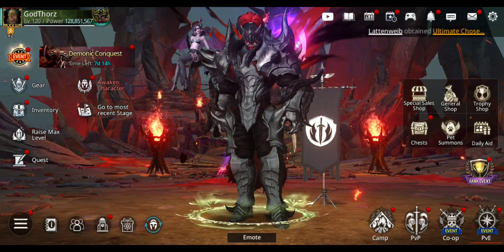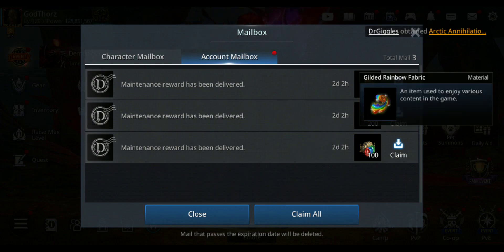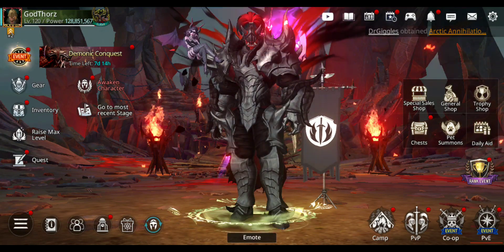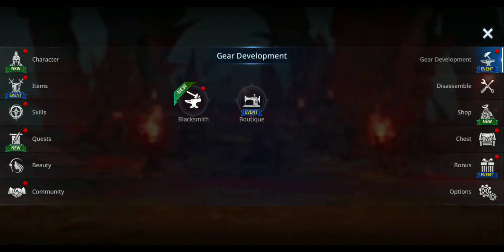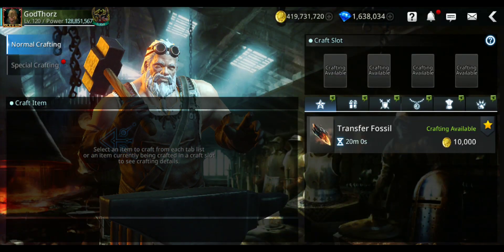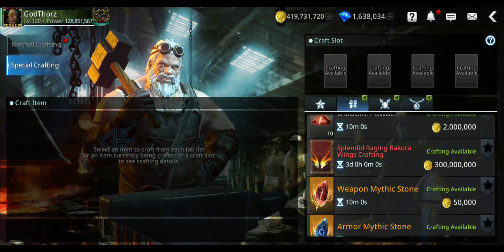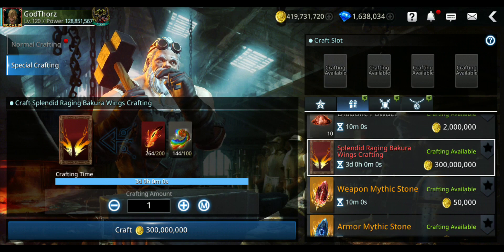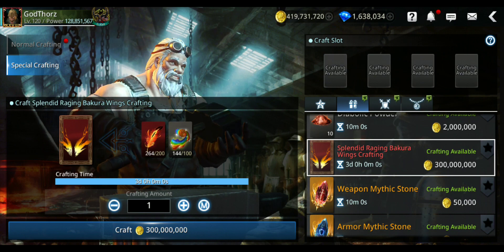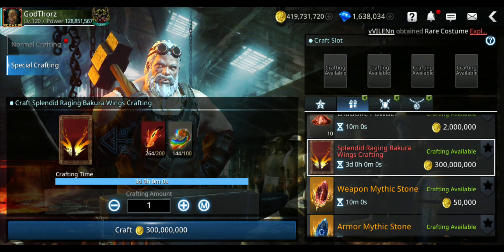Let's get the best wings. We got these ones for free, so let's claim them and go to crafting to get the Splendid Raging Bakura wings. Oh my gosh — 300 million gold! No way, I didn't know. That's so expensive bro. I will need gold.